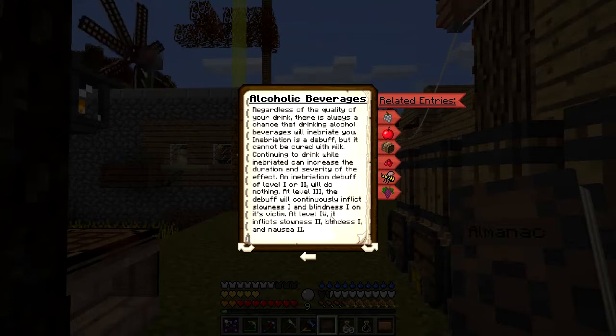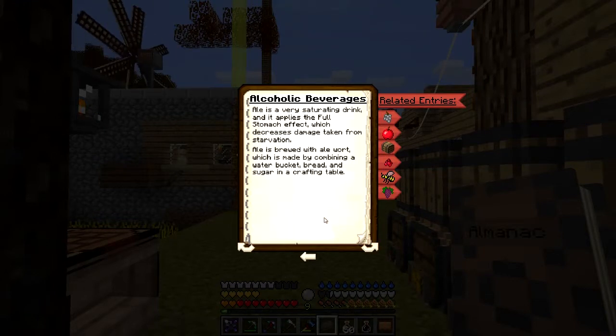Regardless of the quality of your drink, there is always a chance of alcoholic beverages inebriating you. Inebriation is a debuff but it cannot be cured with milk. Continuing to drink while inebriated can increase the duration and severity of the effect. All inebriated debuffs of level one or two do nothing, but at least level three the debuff will continuously inflict slowness and blindness on its victim. At least level four it inflicts slowness, blindness, and nausea two - so it's horrible basically.